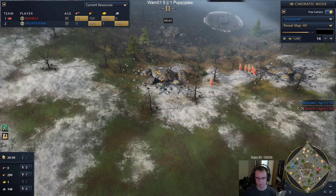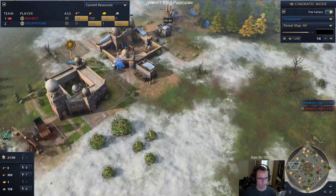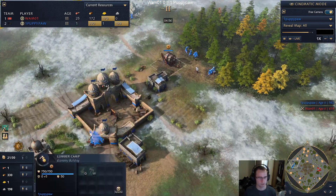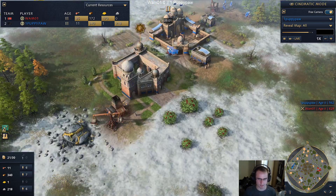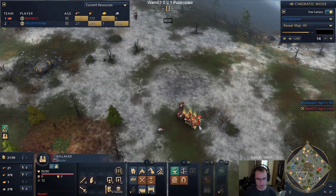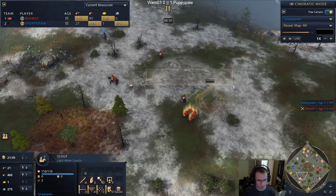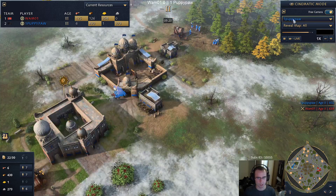A lot of Abbasid players lately - myself included - have started going for sheep first so that you can get the lumber mill without long-distance wood gathering. Taking the boar is very standard Rus play - there's really not much Abbasid can do to deny this. I mean what Puppy could try is to tower this area, but it would be very risky and I don't think it would work out especially since they are already feudal age.